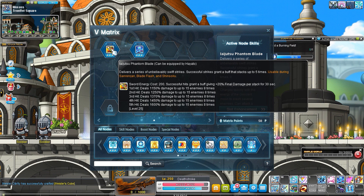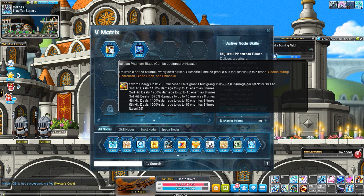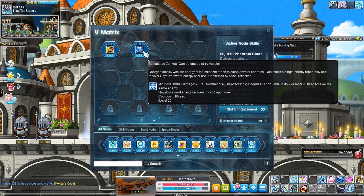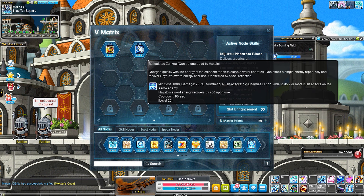Phantom Blade also adds a sword energy management dynamic to your class. Batojutsu Zenko helps you regenerate sword energy — it gives you 700, while Phantom Blade costs 200 per cast. Zenko is also a really good bossing skill because it does around 132 lines instantly with only a 90 second cooldown, making it a pretty good burst skill for bossing.